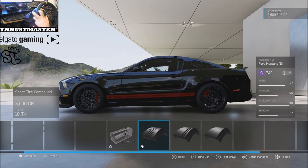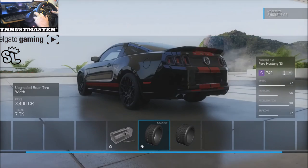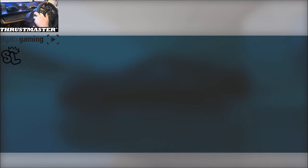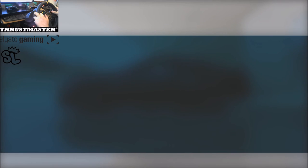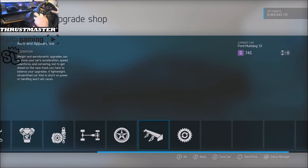I'm going to be sliding this Ford Mustang 2013 GT500 on sport tires as you see there. Front tires 265, 305 in the rear because she's a heavy hoe. Left the stock rims on it. As far as the engine, it's stock, didn't do anything to it, no aspiration change, anything like that.